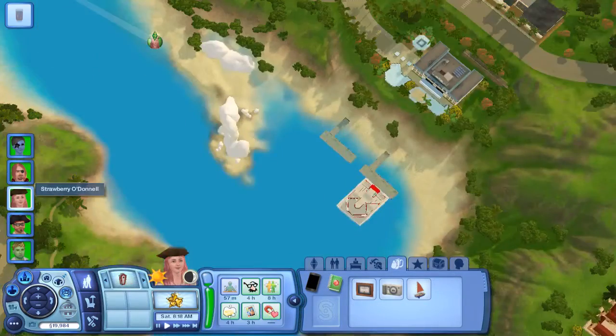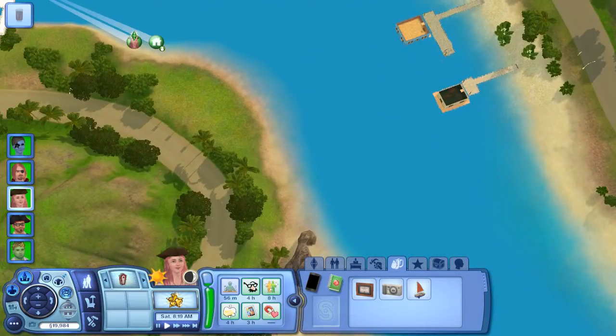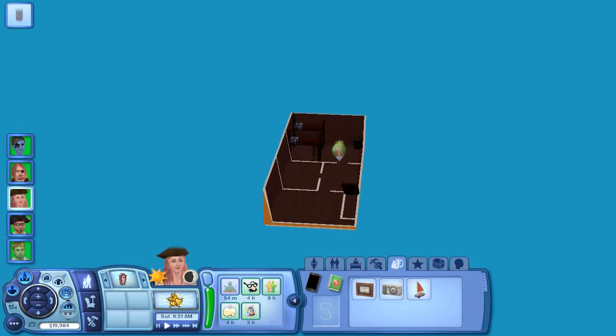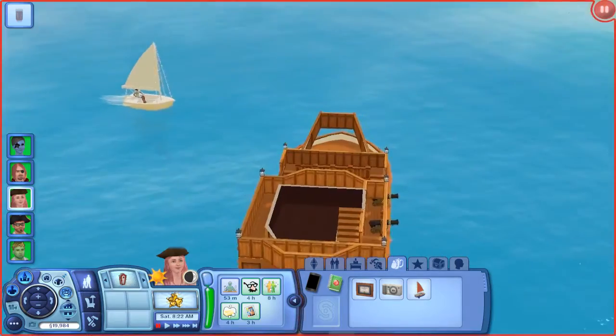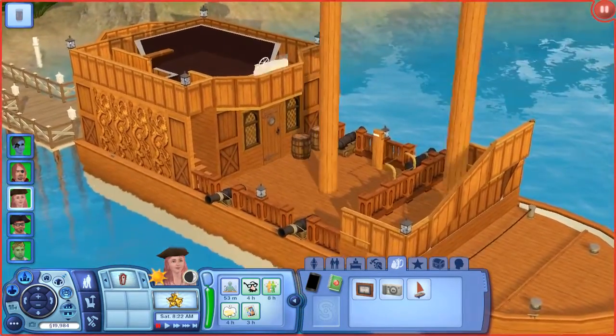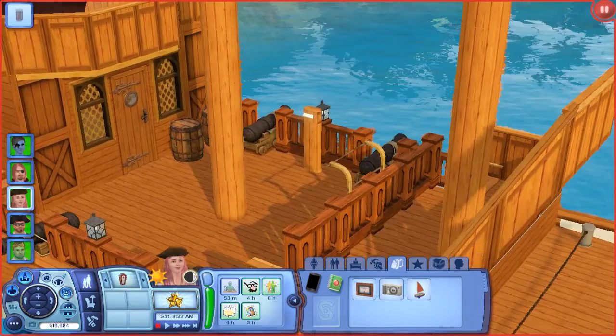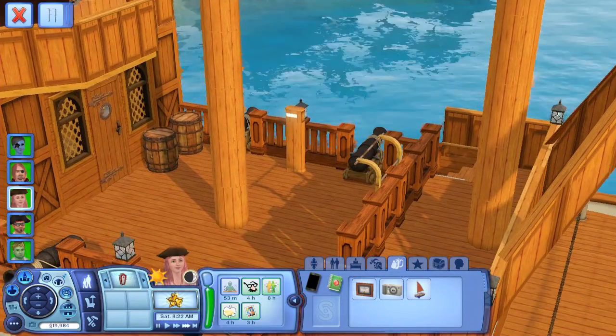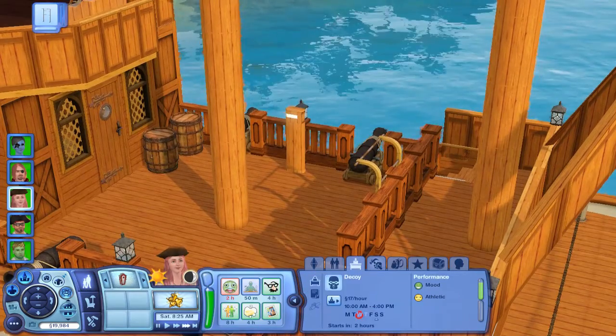Now let's see where they moved the pirate ship. They moved it really far from Strawberry's workplace, which is not good — we're gonna have to move it back. Let's have her very quickly work out, because I actually added the pull-up bar from Showtime out to the front of the ship here.